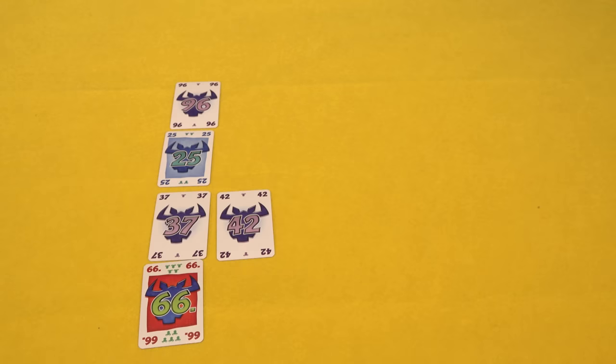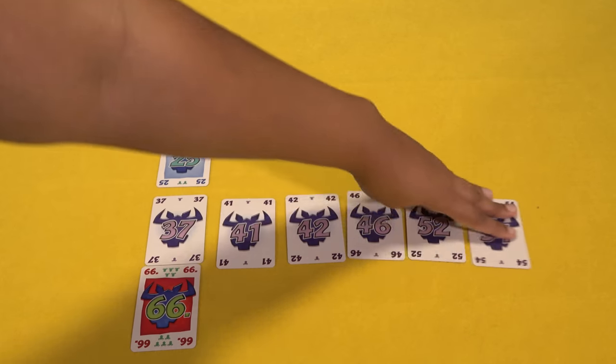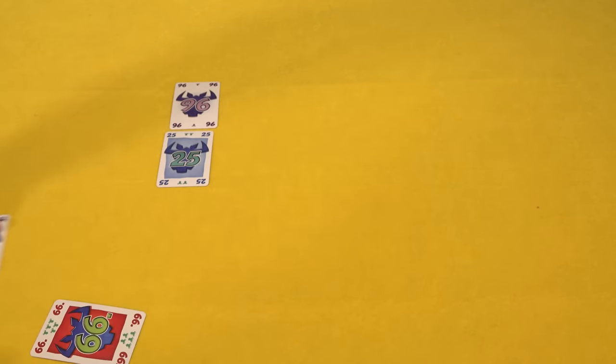You have four rows of cards where you must place down a card that is close enough to it but not a lower number. If you place down the sixth card in that row, you have to pick up all the cards in that row — you do not want that.